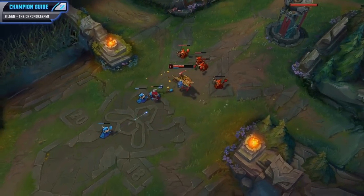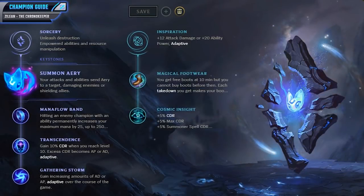For your runes, you'll want to go for Sorcery and Inspiration, grabbing Summon Aerie as your Keystone. This will send Aerie to the target you're attacking whenever you hit them with your attack or abilities, making them do just a little bit more damage. You'll then want to go for Mana Flow Band to increase your maximum mana, then Transcendence for 10% cooldown reduction whenever you reach level 10. Finish up Sorcery by getting Gathering Storm so you get increasing amounts of AP as the game progresses — you could go for Scorch to increase your harassment, but usually you'll get a lot more from Gathering Storm. For the Inspiration side, I like to go for Magical Footwear and Cosmic Insight. Magical Footwear gets you free boots at 10 minutes, saving you gold, and Cosmic Insight gives 5% CDR and Summoner spell cooldown reduction.